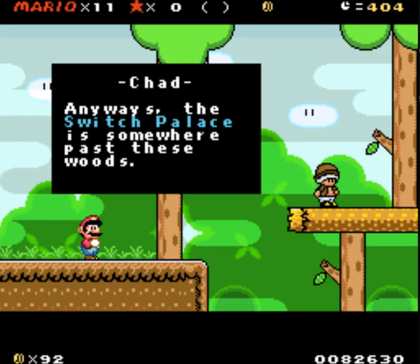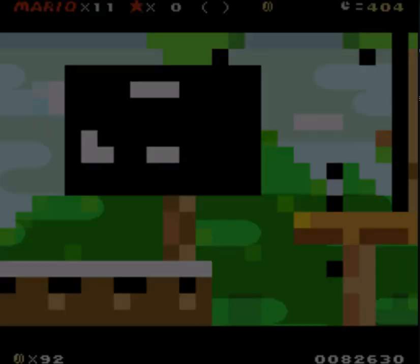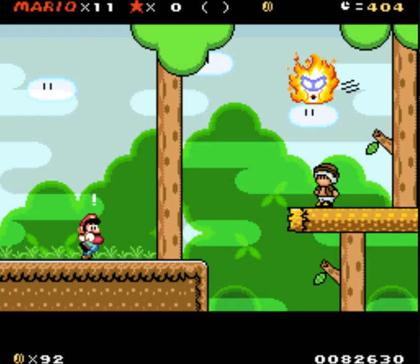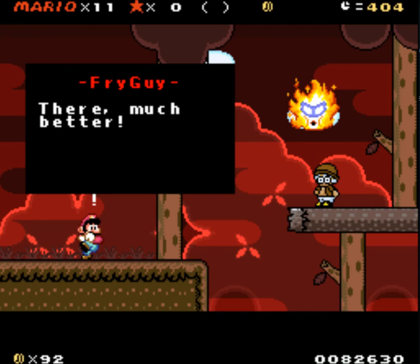Thanks, Chad Toad. Anyways, the Switch Palace is somewhere past these woods. Thanks Toad — you're such a Chad. Thing is, I've never been this deep in the forest. I would go alone, but I'm just a useless Toad. I'd feel much safer with you. Uh-oh, it's the Fire Guy — Fry Guy! That's his name. He he he, this forest is a little too green. I have a hot solution. Is everything on fire now? Oh god, everything's on fire now. Oh look at Toad!